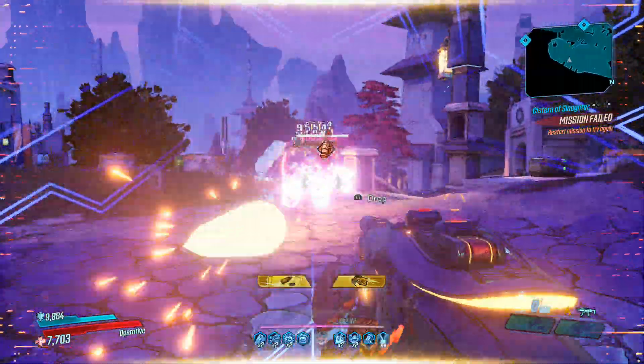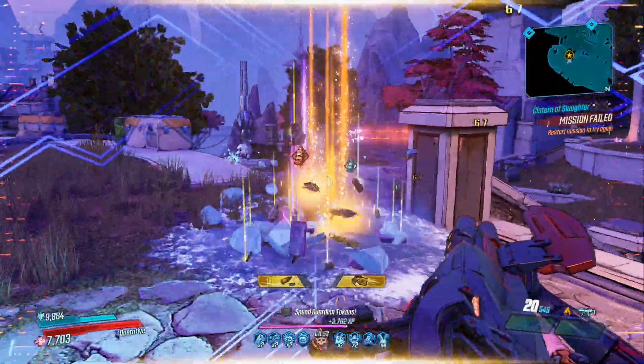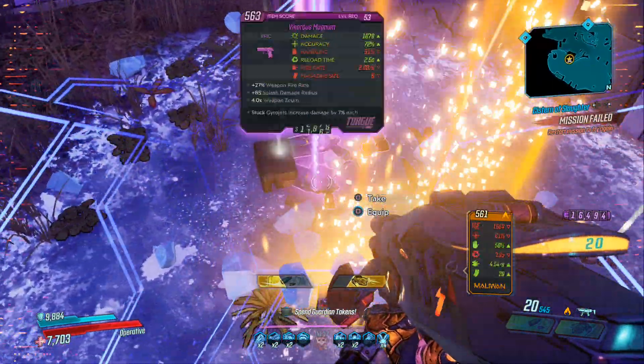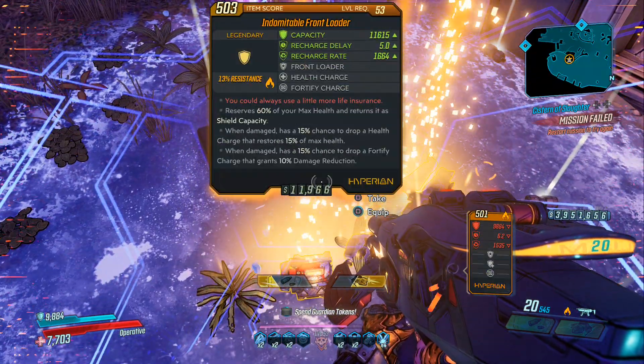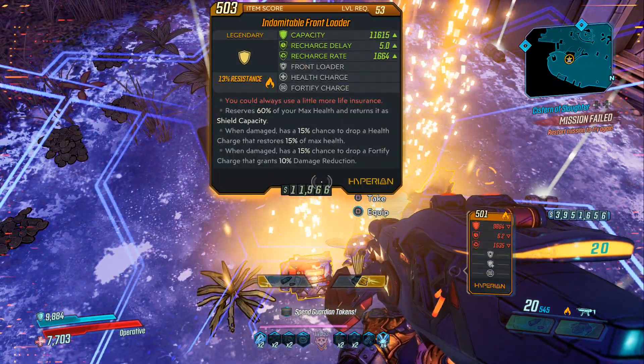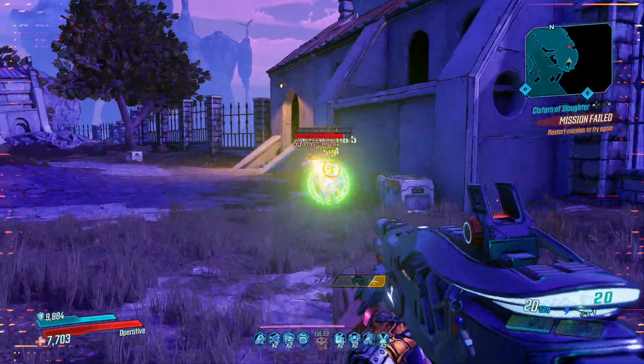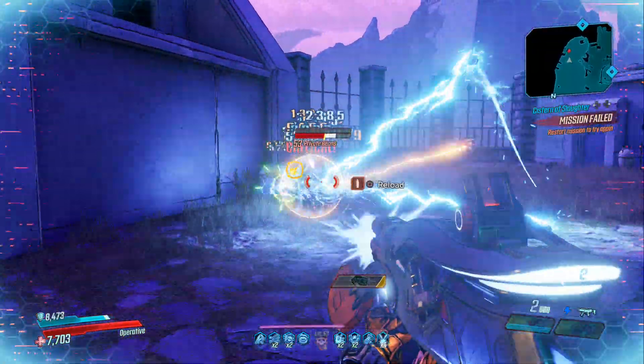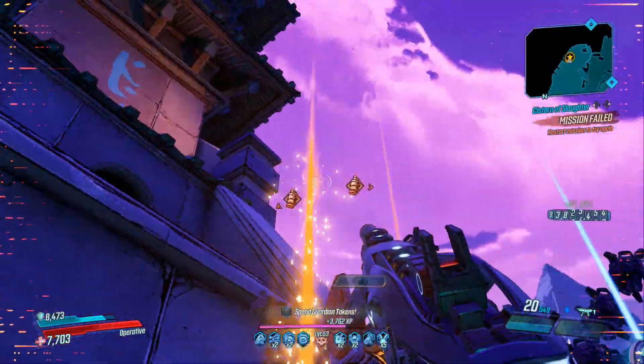I received three Front Loaders in the 15 times I killed him on Mayhem 4, and that's a nice 20% drop rate — though you may have different results. Mayhem 4 won't help you get one any faster than without Mayhem levels, but I suggest farming him on Mayhem 4 as you have a higher chance of getting an anointed Front Loader, and he's still very easy to kill.